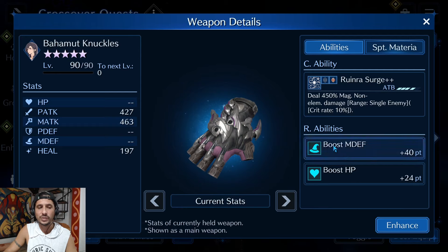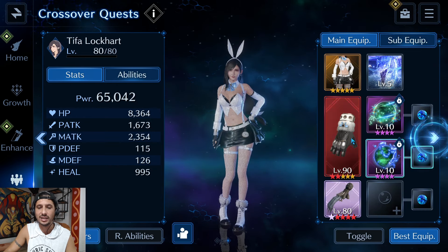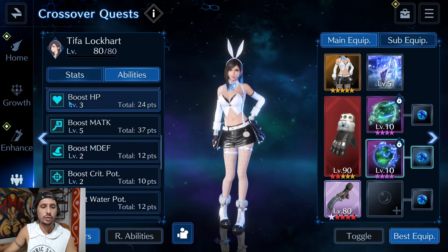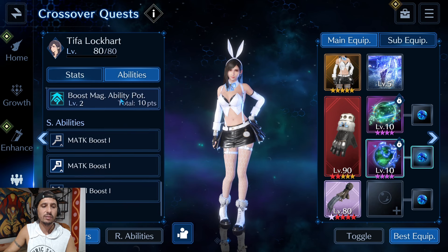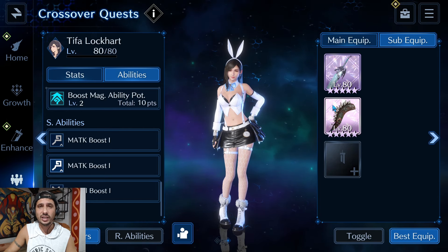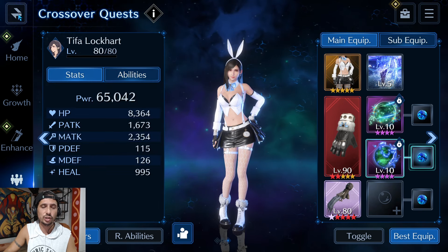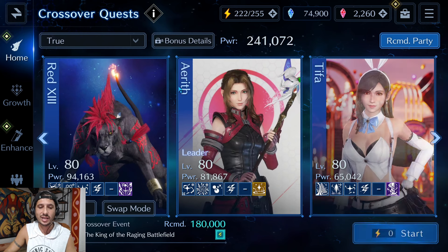Aerith's sub weapons include the Lifeguard Wraps — great because they have healing and fire resistance — the Beach Parasol for HP and magic defense, and the Bahamut Knuckles for HP and magic defense, which is why she's rocking that crazy magic defense stat. Last but not least, Tifa is at 65k power, 8.3k HP, 2.3k magic attack, 115 physical defense, and 126 magic defense. Her abilities include HP, magic attack, magic defense, crit, water potency, fire resistance, and magic ability potency. Sub weapons are the Shiva Sword for HP and fire resistance, and Thousand Waves for survivability.